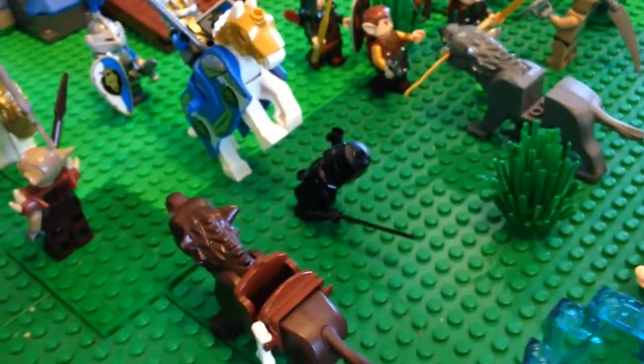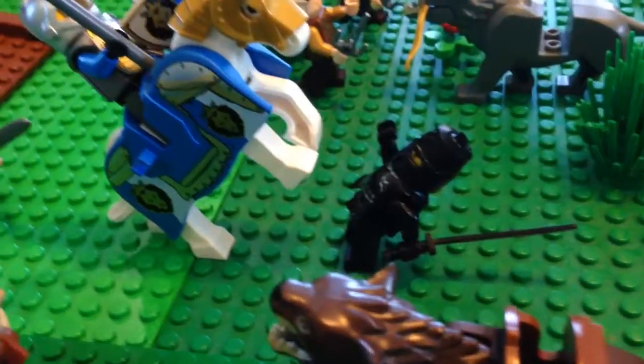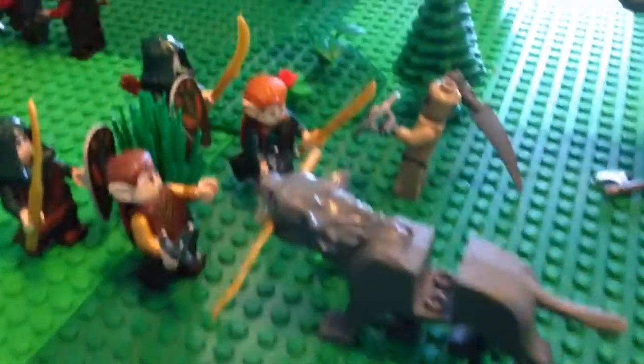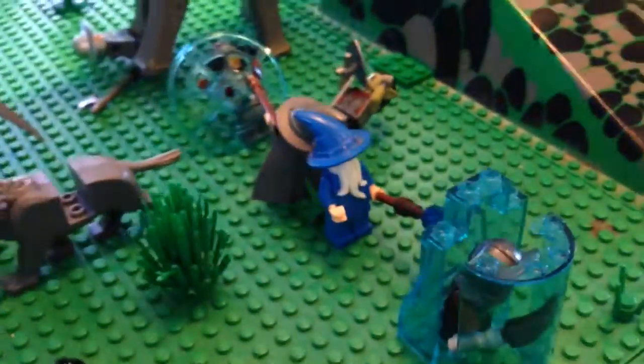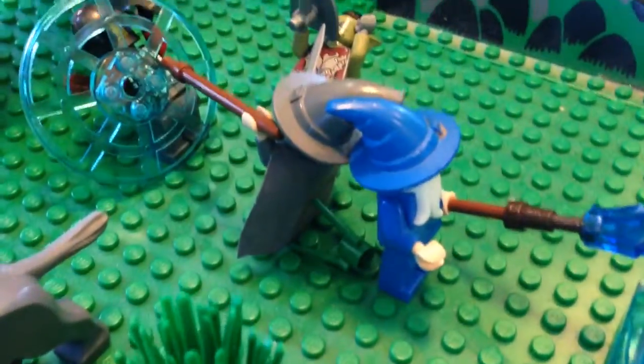Over here in the middle of the battle is where most of the action is going on. There's a guy on the horse and the horse is like jumping in front of him and pushing him back. There's some battles going on over here, and then over here are all the elves running in. This warg took one of the guy's spears and chomped it in half in his mouth. And the last thing I'm going to show you is the wizard duel.